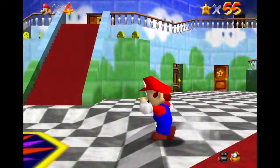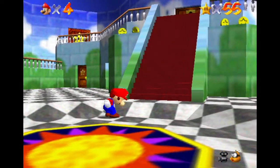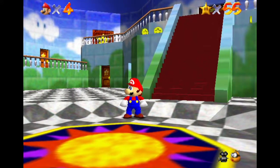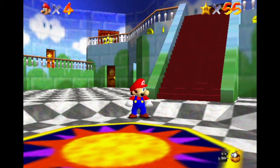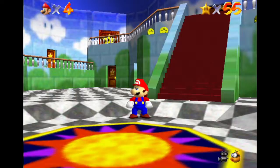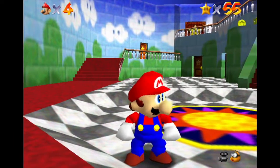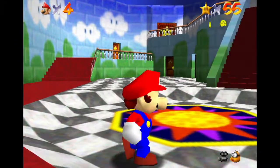In the last episode, we got a hundred coins in Lethal Lava Land and got one of the stars in the volcano. Sadly, that was like the fifth star. We were supposed to get the third star, which I think was the red coin mission. We didn't. So, yeah.